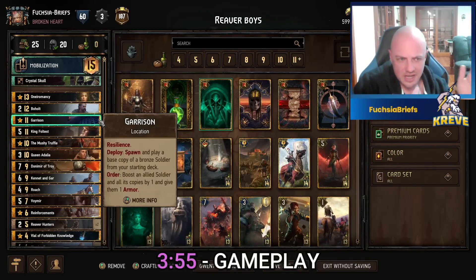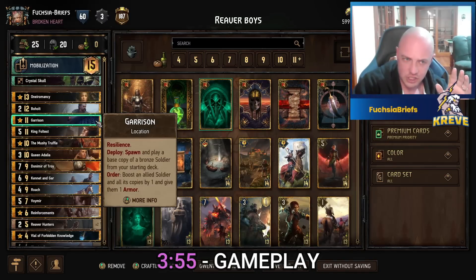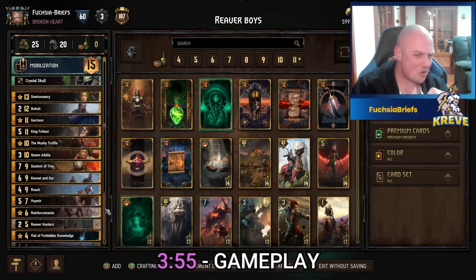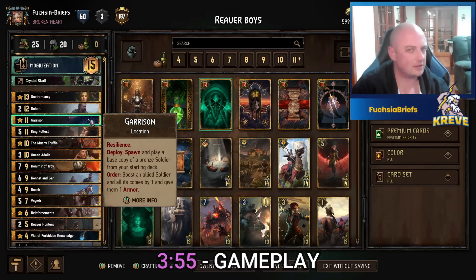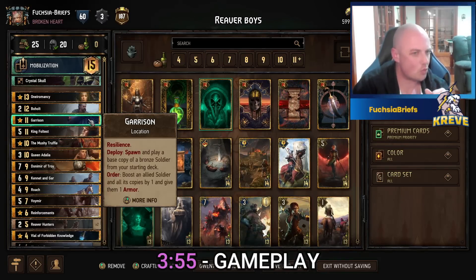Also your Garrison and your Mushy Truffle. While resilient locations provide great carryover, they'll also get you more Reaver Hunter boys. The Garrison's order ability is a great little finisher as well — boosting all your Reaver boys by one and giving them one armor.